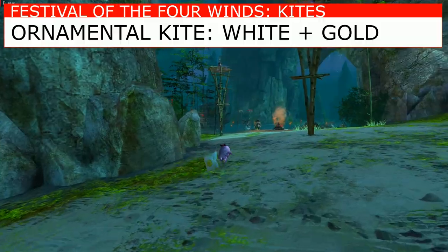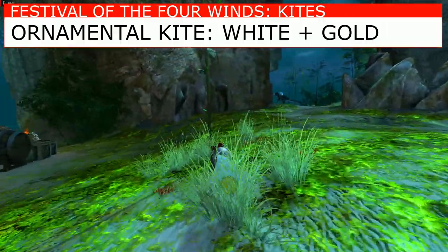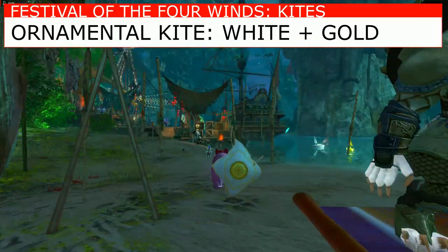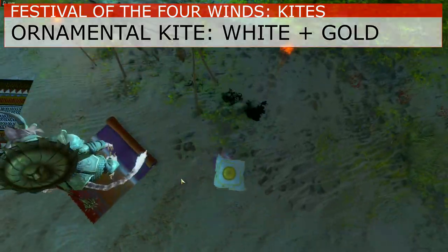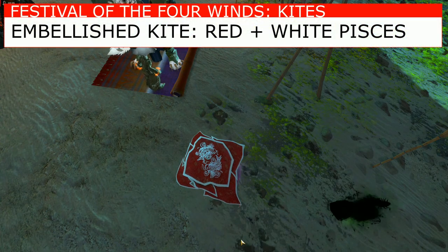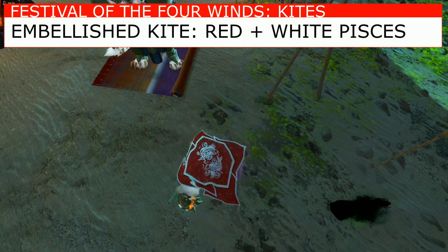And then that brings us to the last one, which is a very bright red with a fish. I think of it as like the Pisces, but it's called the Embellished Kite, and it has a white fish.